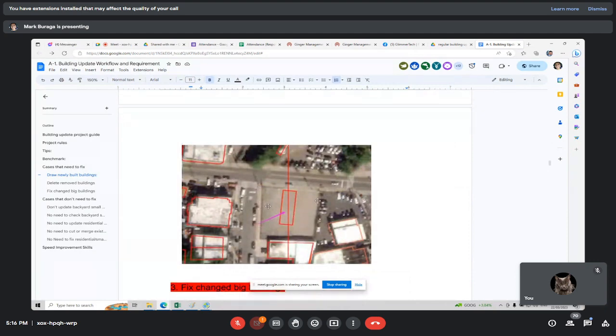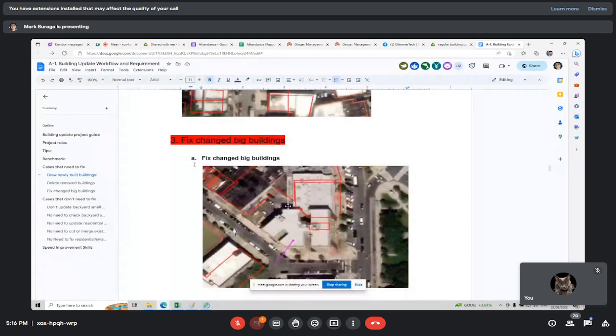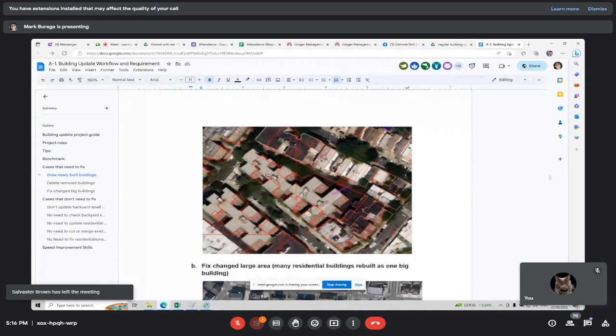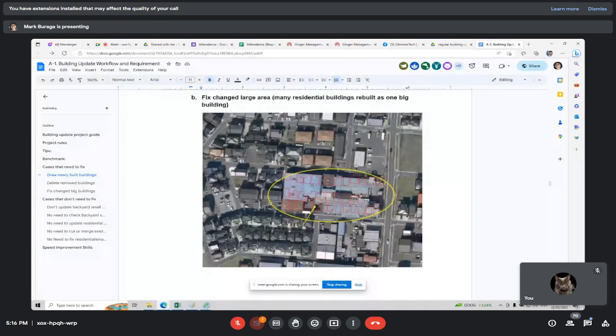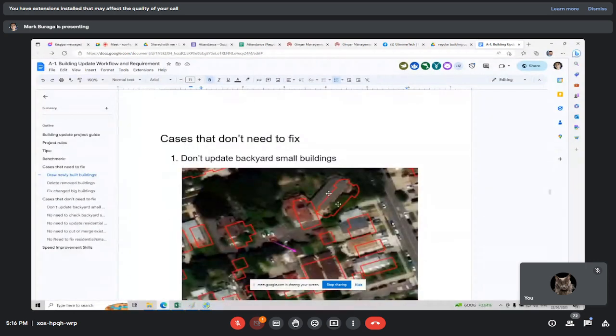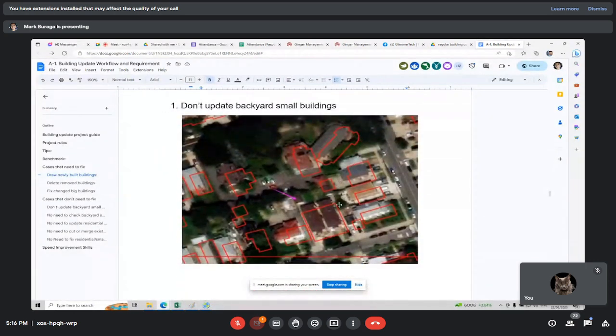Same here — it's just flat ground already. For 'fix changed big buildings,' a big building like this one has been updated to a new one; before it was only a small building, but it was updated. Same here — the shape was already updated. And for this one, there used to be small houses but now it's just one big house, so we have to fix them.